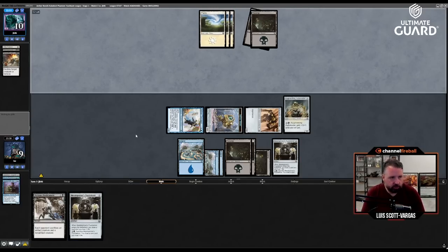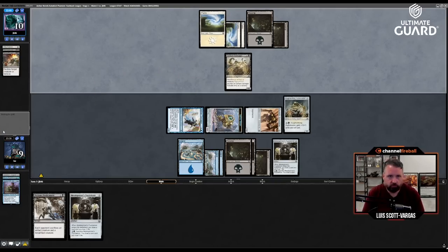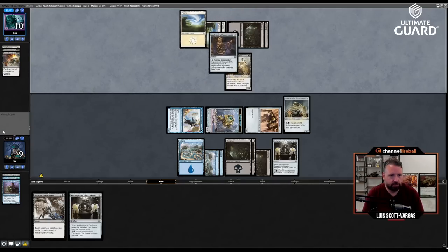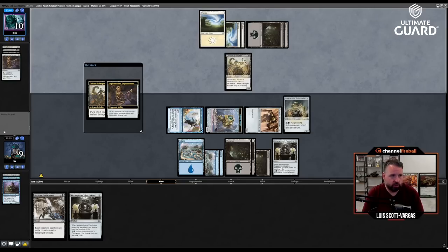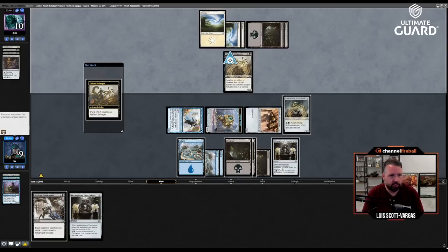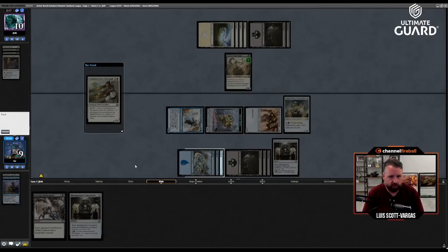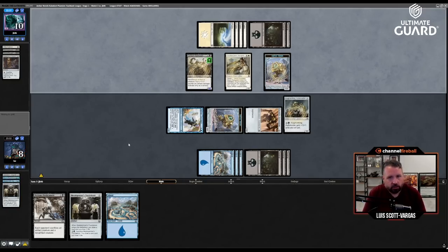I don't care about losing an artifact for improvise — I'm not really in a bad spot for that. Salvager, and they have a two-two they can play. Oh, they're playing Implement — they'll sack it now to draw a card. That's a good play because now if they draw a land they can play the two-two and get a one-one token. Let's go to eight, draw a card.